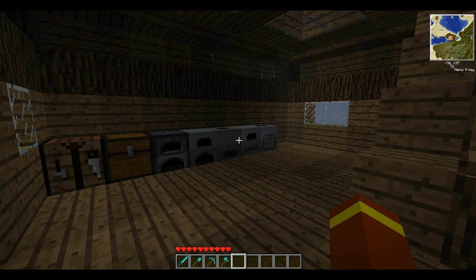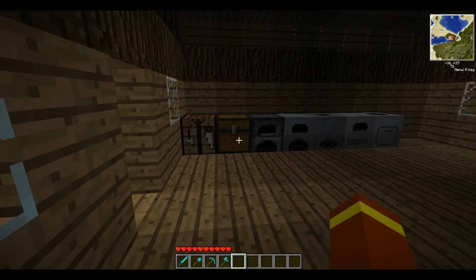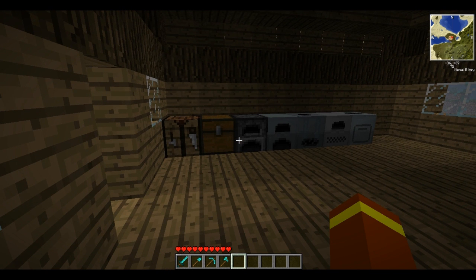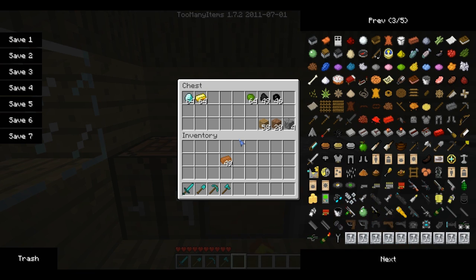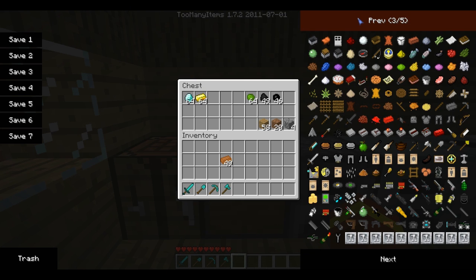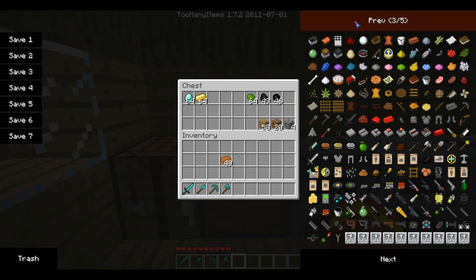I'm going to show you how to advance in Industrial Craft — I'll just stick with the default Minecraft texture pack. First of all, I'm going to show you how to make a wrench. You'll need bronze bars — I don't think I've shown you how to make bronze before. You'll need some copper: you can use copper ingots, or if you still have some copper ore which you haven't smelted yet, or if you've got any copper dust left, that's the main component for bronze bars.